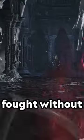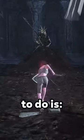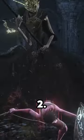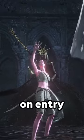Aldrich can now be fought without activating his AI. In order to achieve this, all you need to do is: 1. Enter the fog wall as far away as possible. 2. Enter the fog wall from the side. And 3. Backstep on entry.